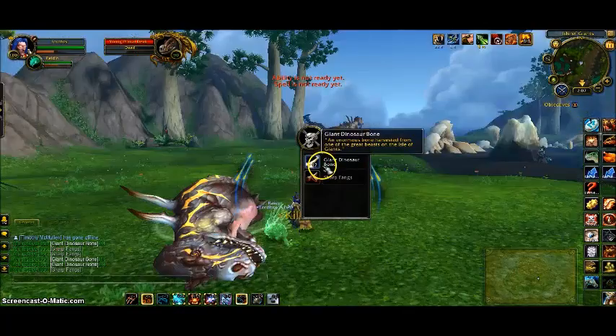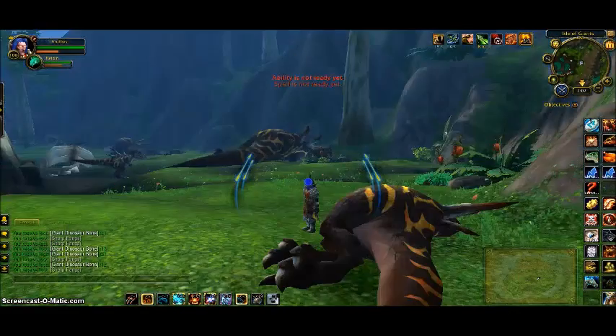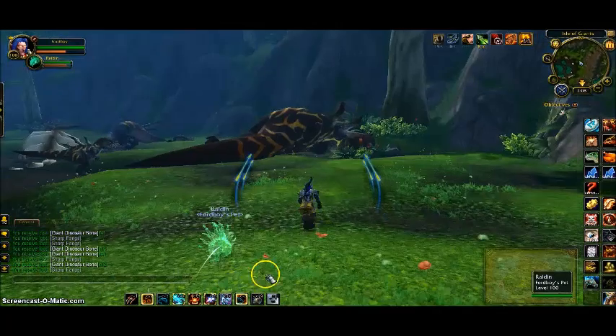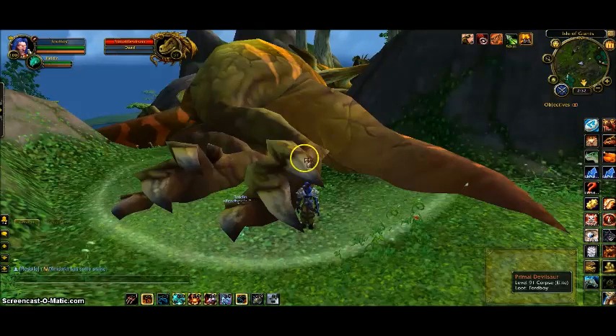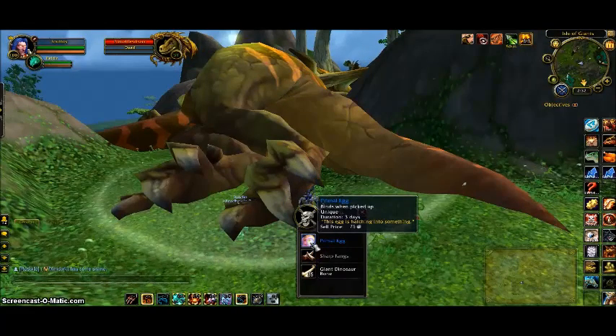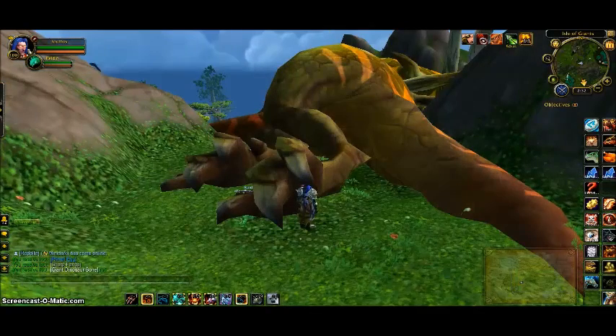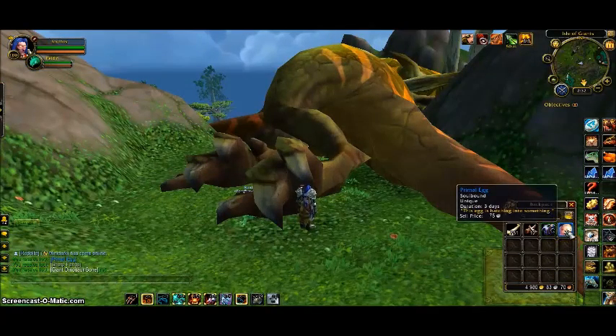I'm going to cut the tape and continue farming until we get the Primal Egg we're looking for. Alright, so after about 20 minutes I was able to get the egg to drop. Like I said, very simple, not much to it. It is soulbound, as you can see here — three days, and then you will have one of the three raptor mounts. Very simple, very easy mount to get, and it is so worth it if you're a mount collector.